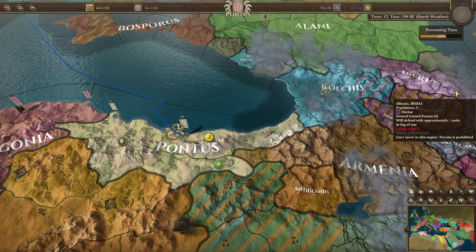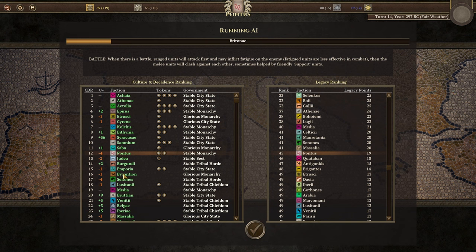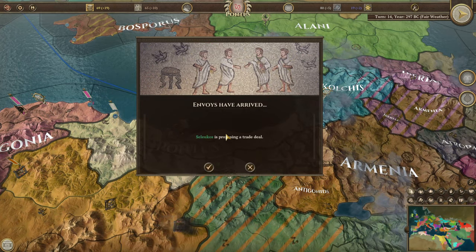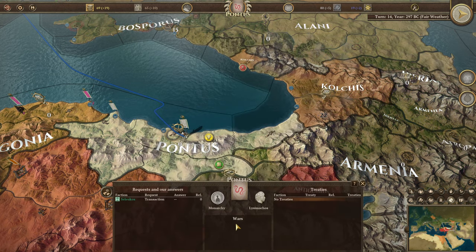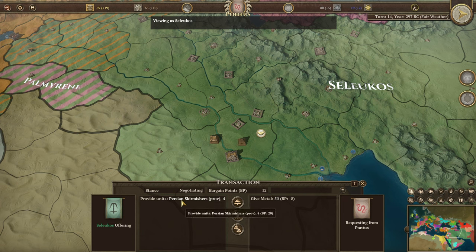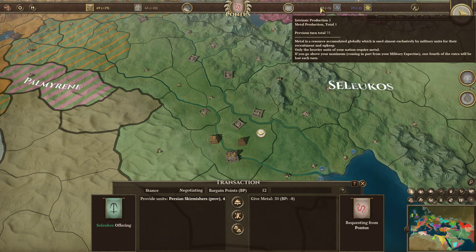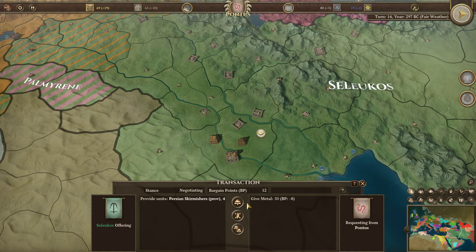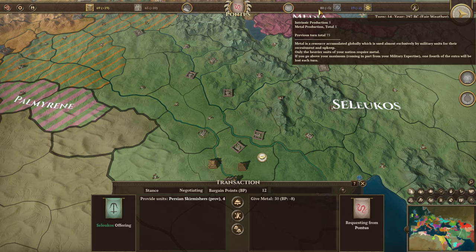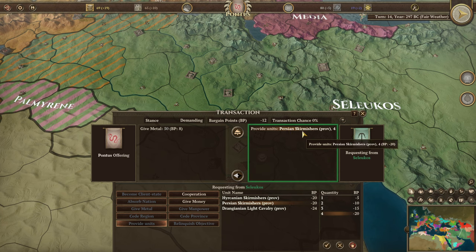Our pirate ship is going to go out to Byzantium to see if they can get us some money through pirating. We're dropping down in the CDR table a little bit — that's because we just took that other population center. Seleucus is proposing a trade deal. They're going to give us Persian skirmishers and they want metal. We're producing five metal per turn but don't really have any way of using it yet.